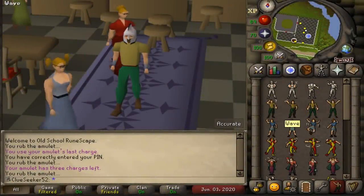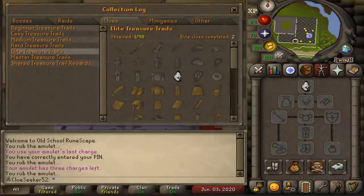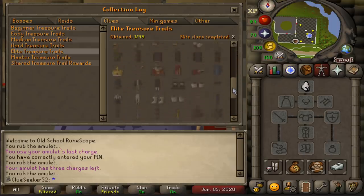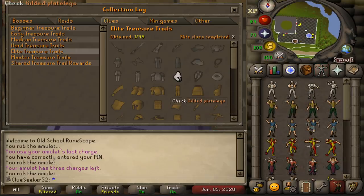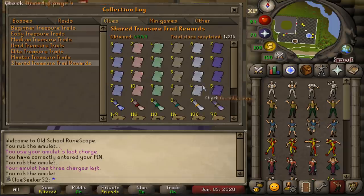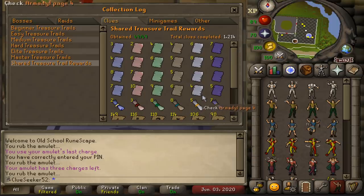Welcome back to the 30th episode of my Clue Scroll Ironman series Hound Hunt. Just in case you didn't catch the last episode, we managed to make our first progress on the Elite Clue tier, cracking open a grand total of 2 caskets, which unfortunately were both massive stinkers. But it wasn't all bad last episode as we ticked off the final Armadyl page and completed the entire shared rewards log.